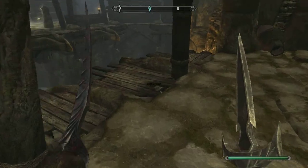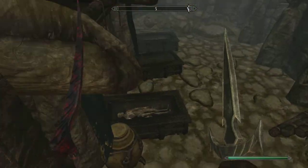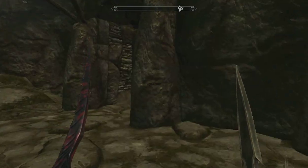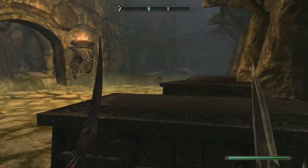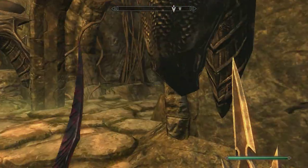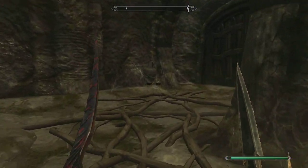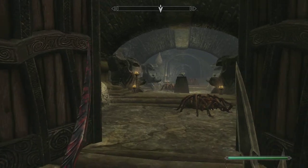Common soul gem and some gold. Go ahead and hop down here — nothing to worry about from that dude. There's kind of an interesting green glow coming off the ground over here. All right, let's head on in and see what we got. Big scary door — oh, more spiders.